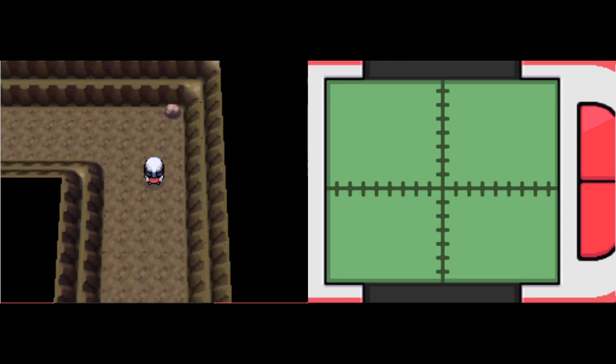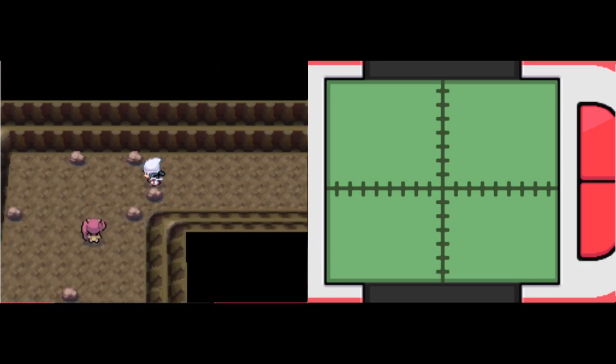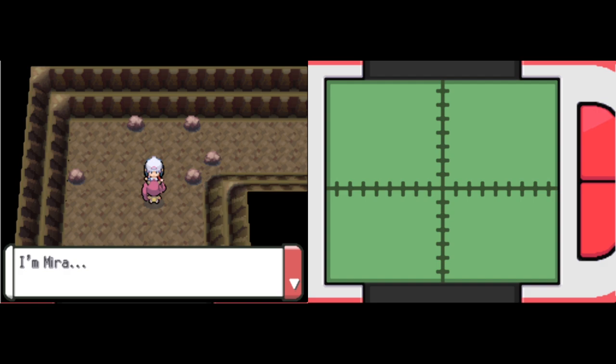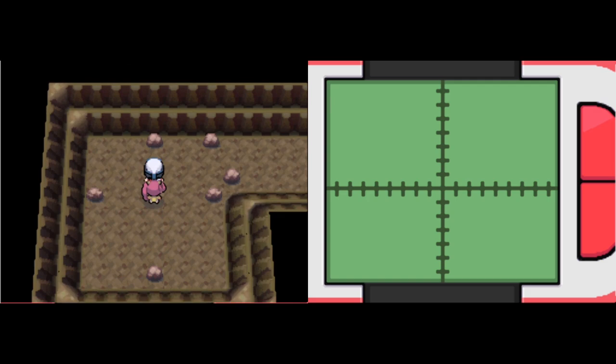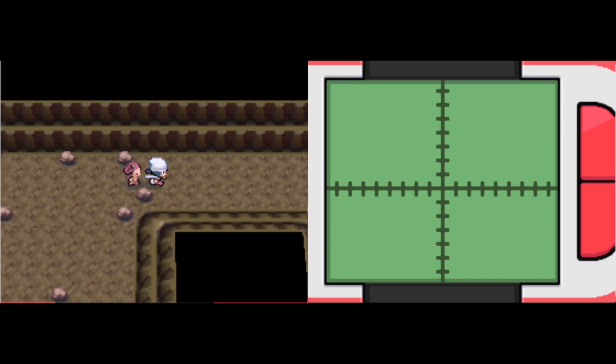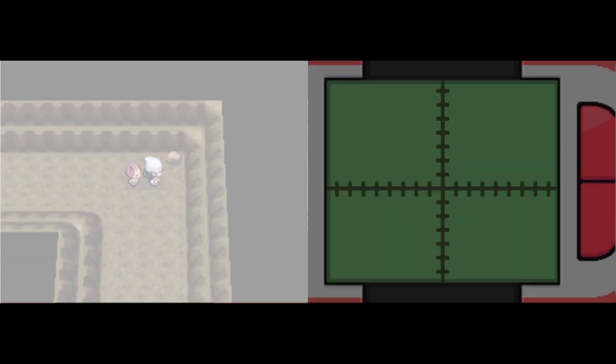We're getting there in the levels. And here she is — Mira. She was catching a Pokémon and got lost. She asks us to lead her to the exit. We get help finally. She'll keep our Pokémon healthy the whole time. And we get a Yellow Shard. Watch the rocks in this place because a lot of them have hidden items.